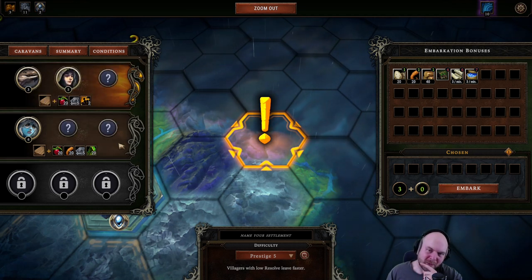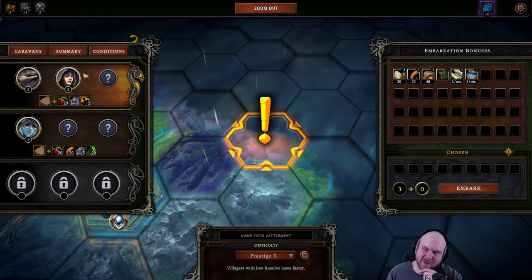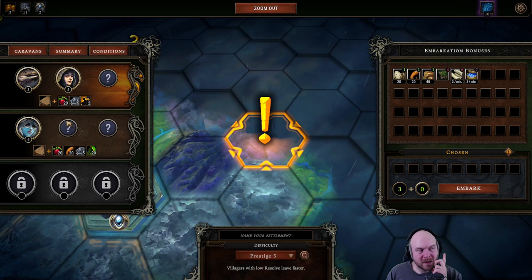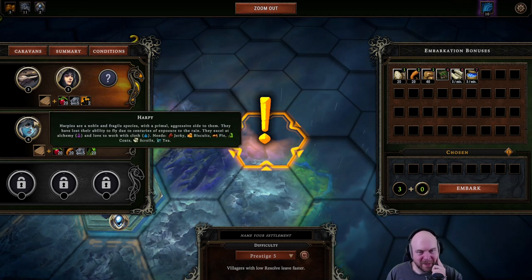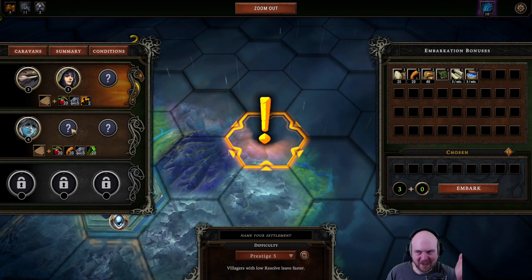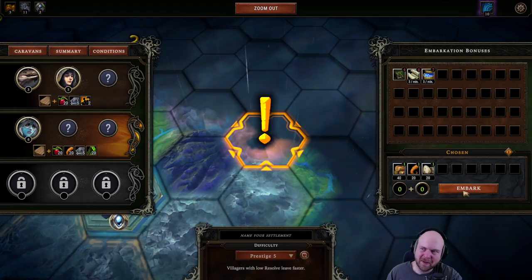This crew has more people — they have 8 plus 2 more — whereas this crew has coats and more food. I like harpies, so I'm going to go with this group. But I think in general this is probably the better caravan. We're bringing everything that we can.